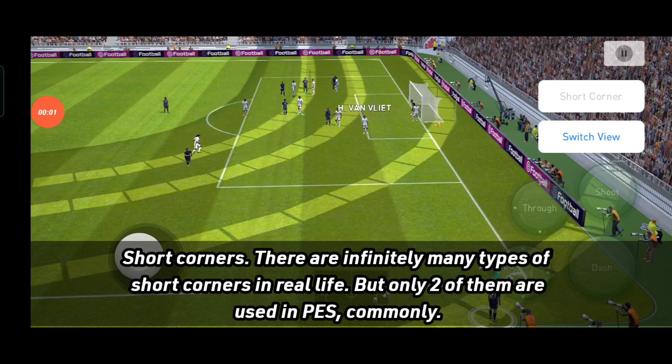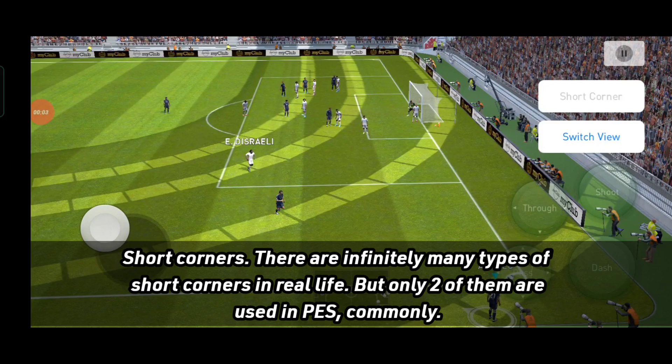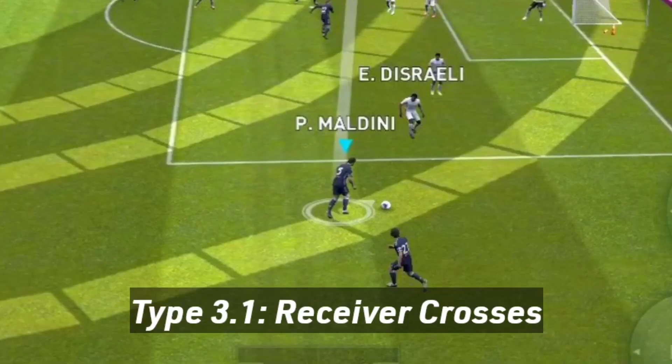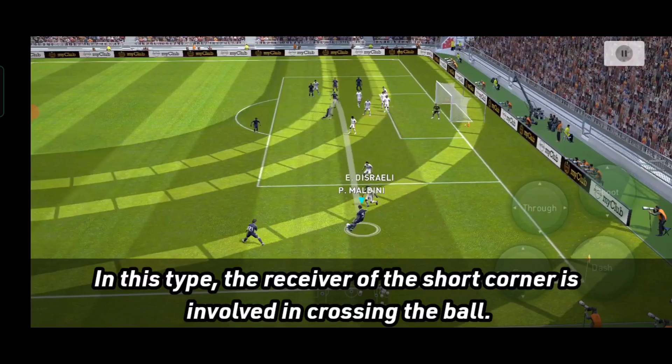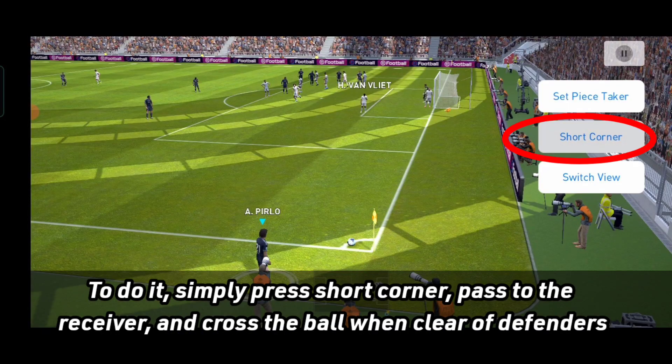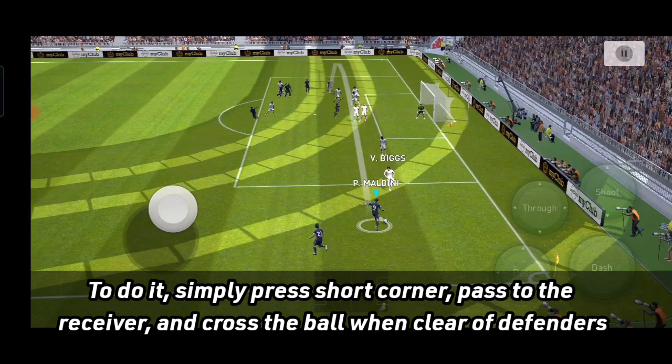Type number 3: Short corners. There are infinitely many types of short corners in real life, but only two of them are commonly used in PES. In this first subtype, the receiver of the short corner is involved in crossing the ball. To do it, simply press short corner, pass to the receiver, and cross the ball when clear of defenders.